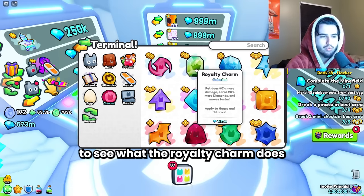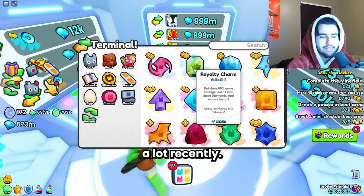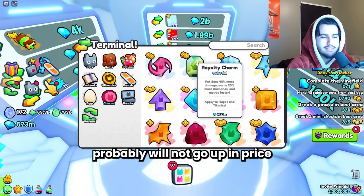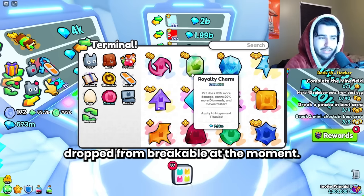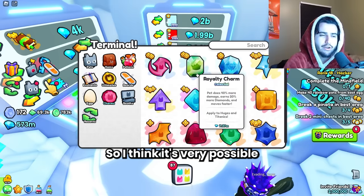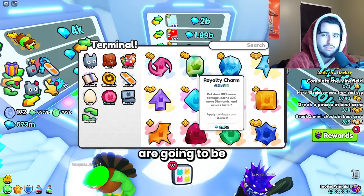I'm really curious to see what the royalty charm does because it has been rising in price a lot recently. The only reason I'd say it probably will not go up in price at the same rate as all the huges is because we are getting a lot of charm stones dropped from breakables at the moment, so a lot of people are opening them up. I think it's very possible that the royalty charm doesn't rise as fast as the huges are going to.